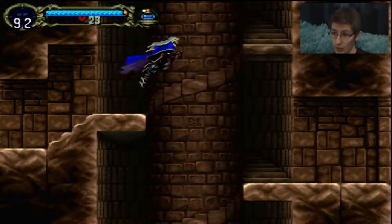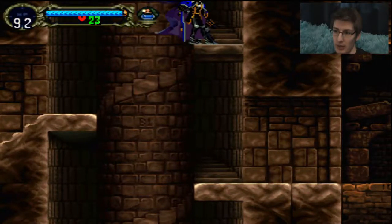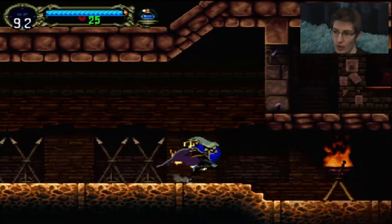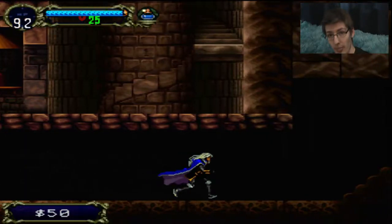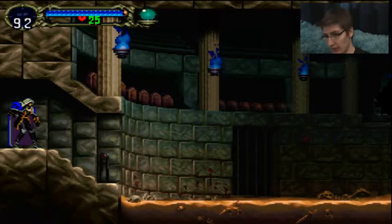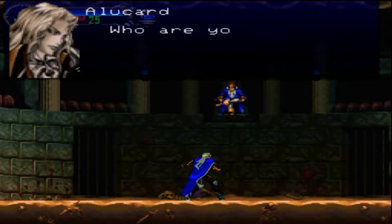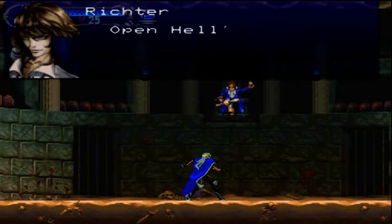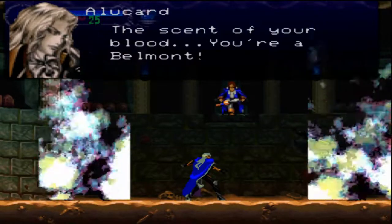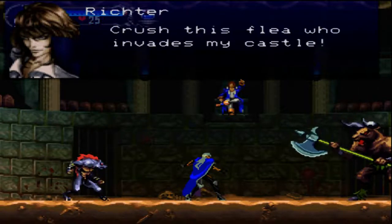Kumo is the oldest - she's just turned five, and she's the idiot who likes the wires. Who are you? Open hell's gate, come forth my servants. The scent of your blood - you're a Belmont. Crush this flea who invades my castle. Ha ha ha ha ha ha ha.